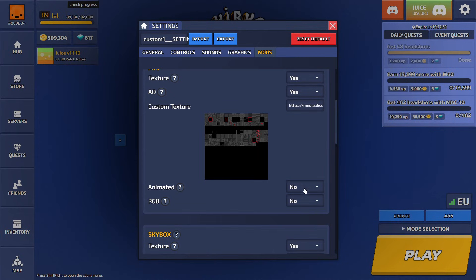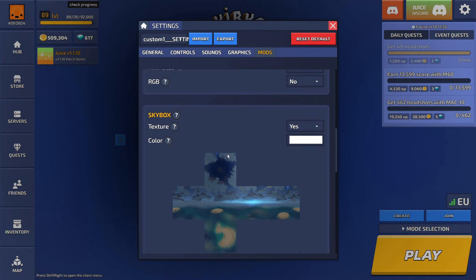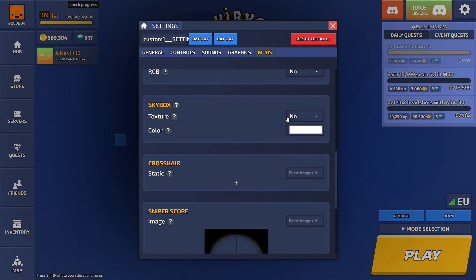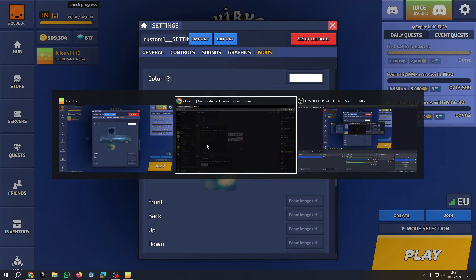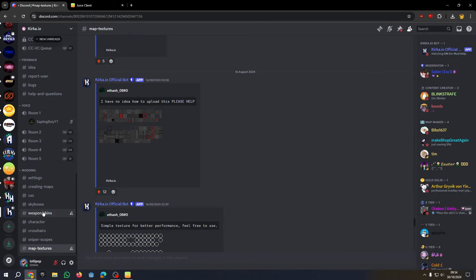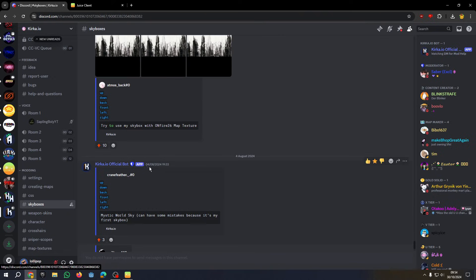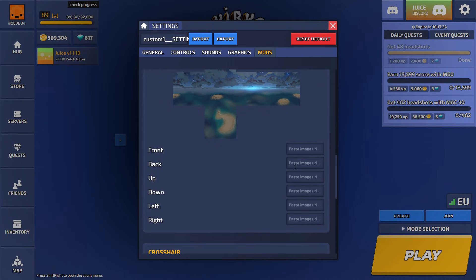Animated and RGB — keep these off because we want the best performance and they don't really make a difference. Skybox — for the best performance, disable it, but skyboxes look quite nice and don't badly affect performance, so just leave it on. If you want a custom skybox, go to the skyboxes channel in the Discord server and put the associated images in the associated fields.